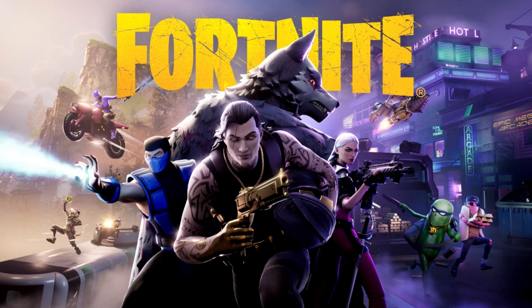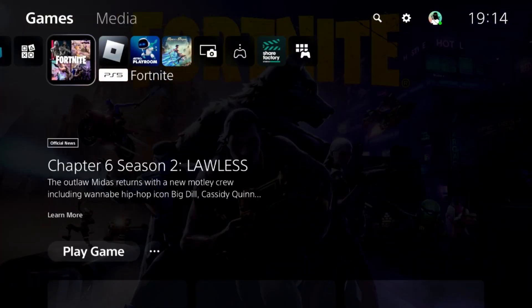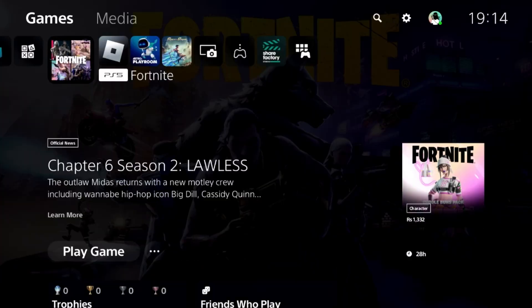To fix the Fortnite not working problem on PS5, first go to the home page and press the option button on the game, then select close game.